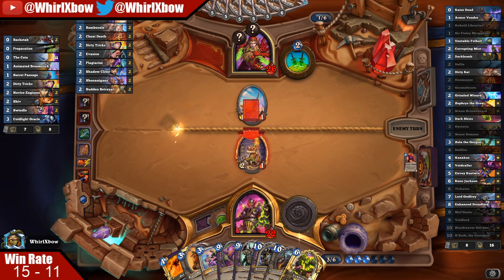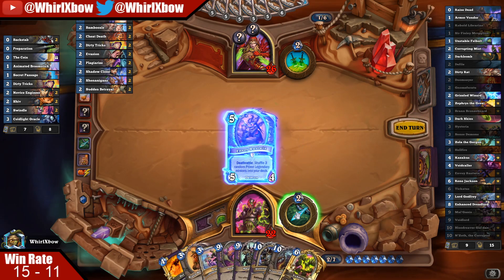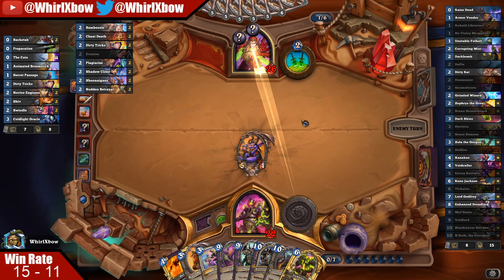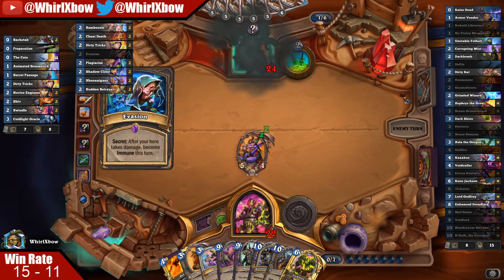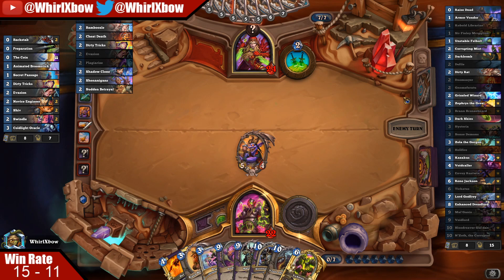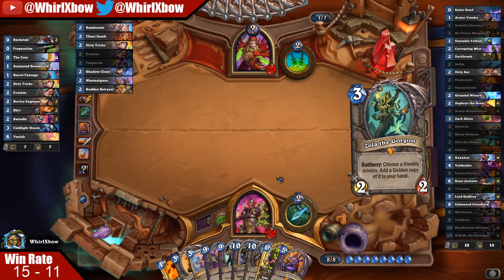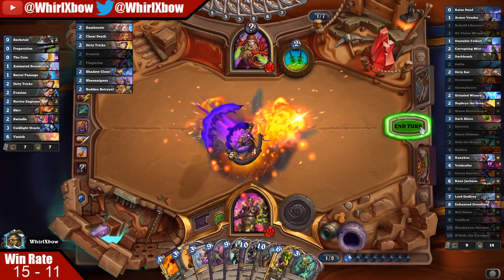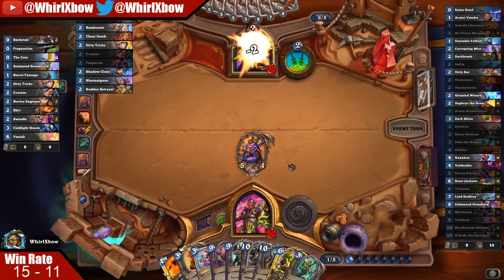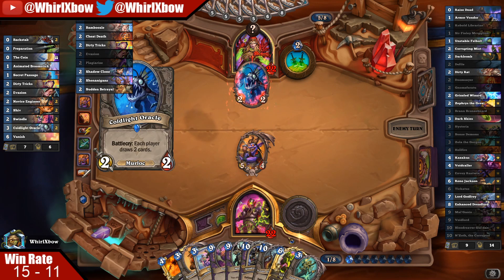He could still theoretically kill me in one turn because Eviscerate-Eviscerate plus other damage could be 26 burst. I need exactly Godfrey here no matter what — if I drew Godfrey it's Flamestrike. This is problematic. Oh, that's good for me. I burned the last five cards of his deck — as long as whatever combo piece is not within the last five cards of his deck, we're chilling. Okay, never mind.